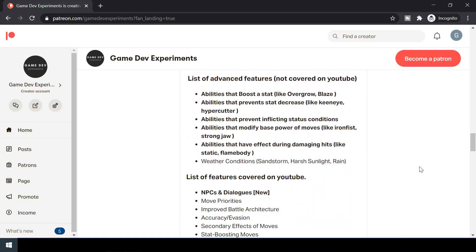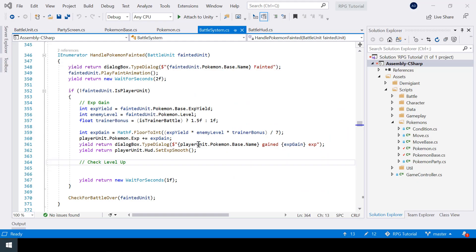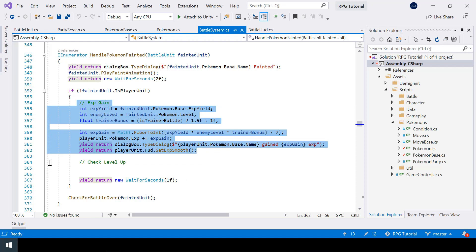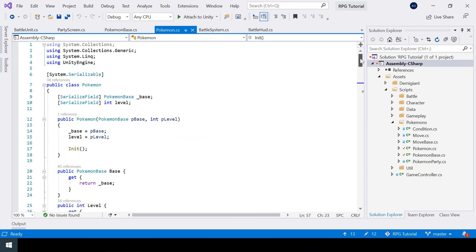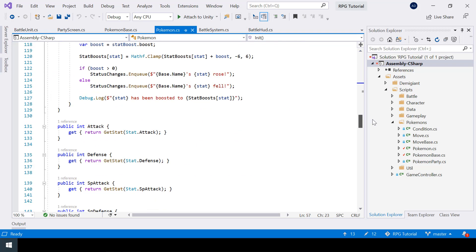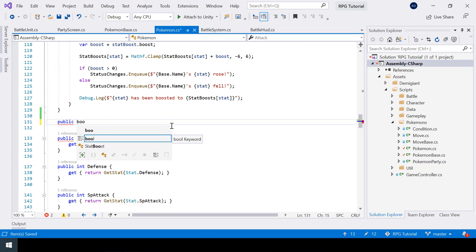In the previous video we implemented the logic for XP gain, so now we'll level up the Pokemon if it has gained enough XP. To implement level up, first I'll create a public function in my Pokemon class. This function will return a bool, and I'll call it CheckForLevelUp.